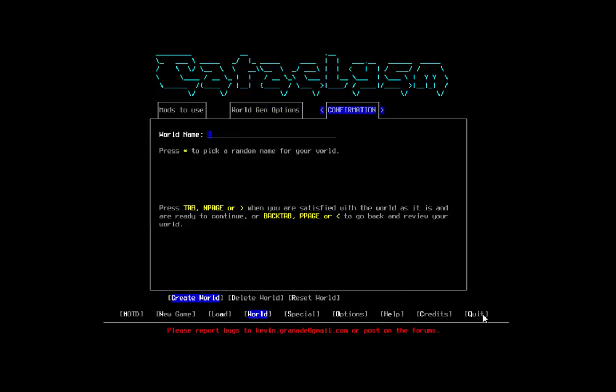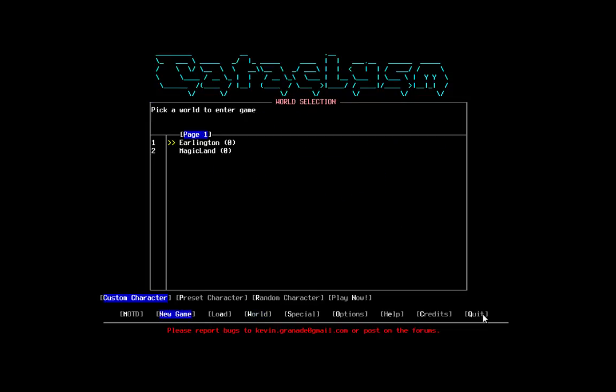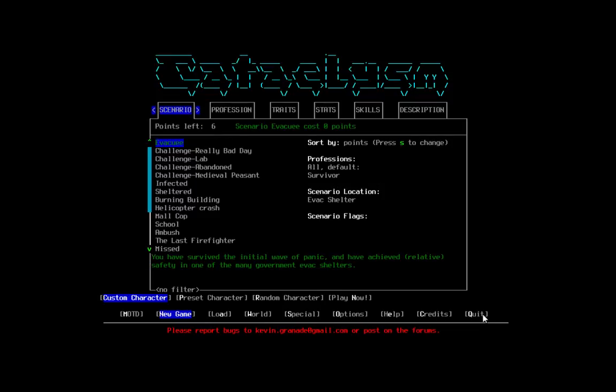We're going to call this 'Magicland' because I'm clever and can't think of good names. We want to go to Magicland — yep. And we're going to make our magical Fuzzbutt.